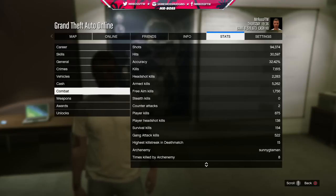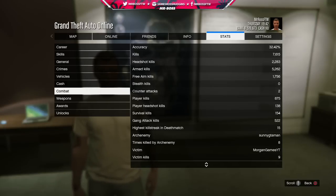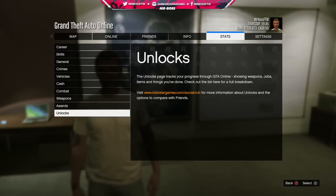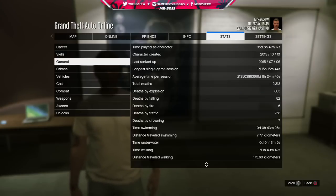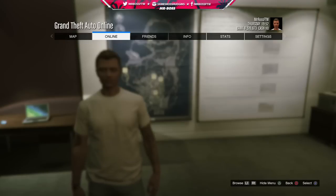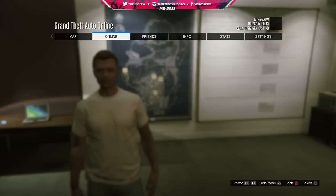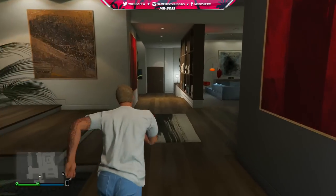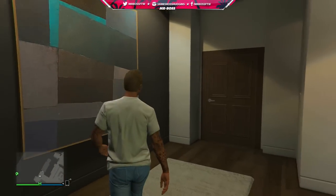Moving on to combat — just absolutely insane stats. Shots fired: over 94,000. Hits: 30,000. Accuracy: 32%. You can see kills broken down into headshot kills, armed kills, free aim kills, stealth kills, and counterattacks — they really do account for every statistic. There are also highest killstreaks and survival kills. The final three tabs — weapons, awards, and unlocks — are only viewable on the Social Club. They show awards from heists and various challenges, but that covers essentially my full combat record and stats in GTA Online.